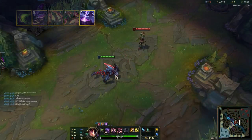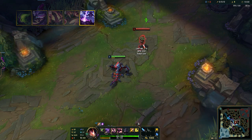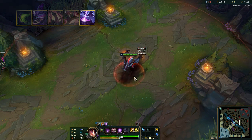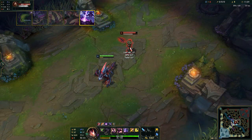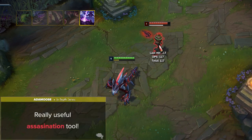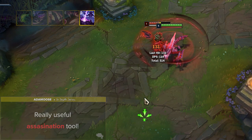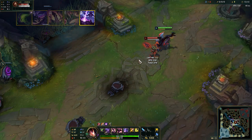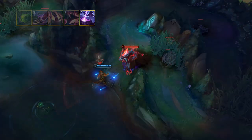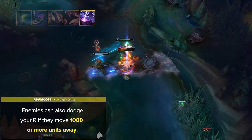Rek'Sai's ultimate is called Void Rush. Passively, Rek'Sai applies a mark to enemies she damages, making them her prey for 5 seconds. If an enemy is marked as prey, Rek'Sai can Void Rush to them — becoming displacement immune and vanishing underground for 1.5 seconds — then emerges near the target, pounces at them dealing physical damage, and lands behind them. This is a really useful assassination tool, especially paired with Prey Seeker since it can be used from long range to pick off low health targets. In close range duels, bursting an enemy low then ulting lets you deal all your damage and go untargetable, dropping aggro and forcing enemies to run. Enemies can also dodge your R if they move 1,000 or more units away.